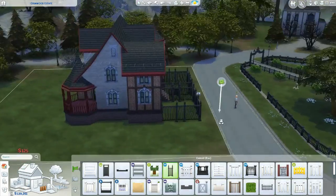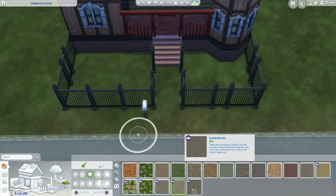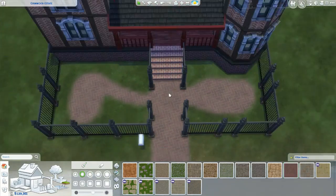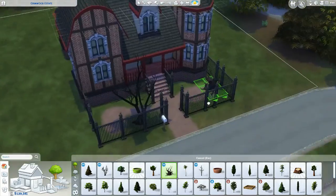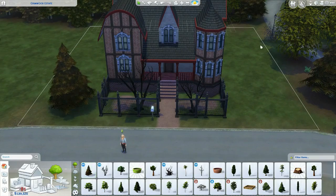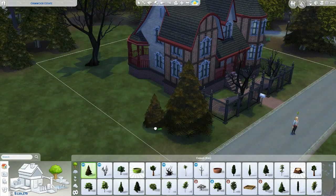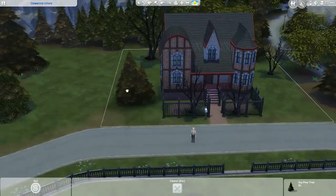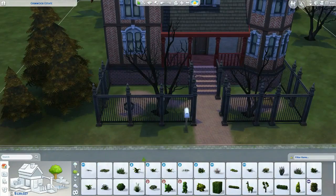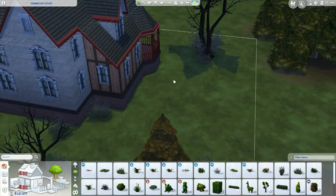In the front yard I put a little fenced-in garden area. I was going to add gates but couldn't find any that worked, so I left it as a garden space. There's a square gardening plot on one side and a circle on the other — you could grow a cow plant in the circle one, or since it's a vampire house, maybe some wolfsbane or other plants that came with the Vampires pack.